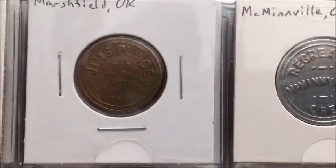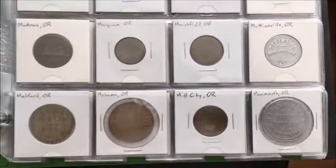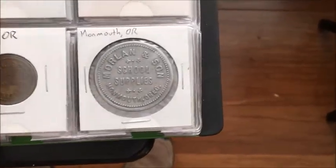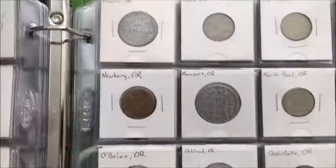Marshfield — that was renamed to Coos Bay. Medford, Monmouth. This one is for school supplies because Western Oregon University is in Monmouth.